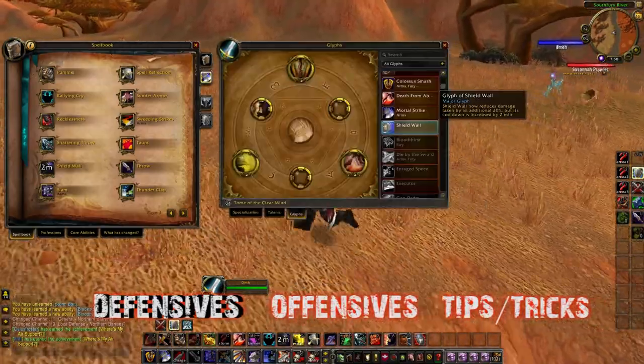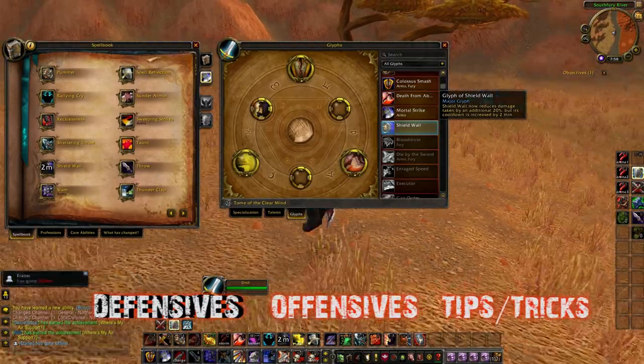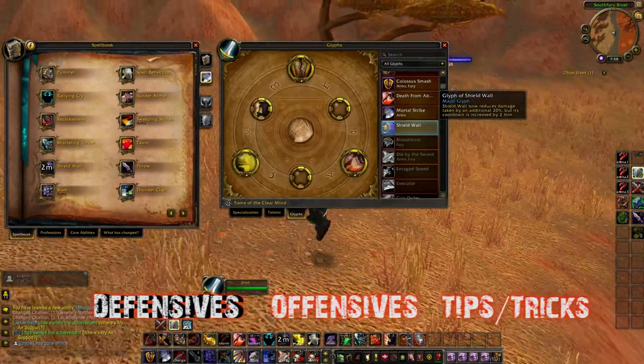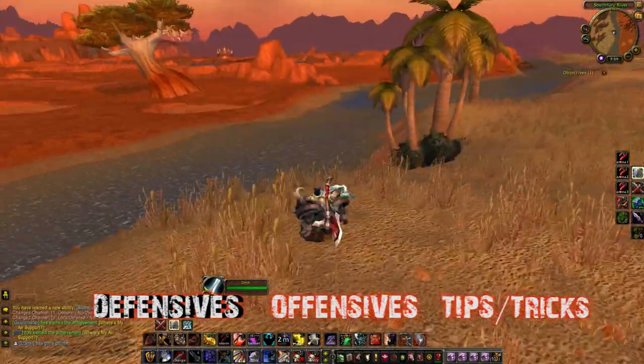If warriors know it's going to be a short game — like they're running turbo or something like that — they can go Glyph of Shield Wall, which reduces damage by an additional 20% but increases the cooldown by two minutes. So if it's going to be a short game, they'll just go Glyph of Shield Wall and use it once.